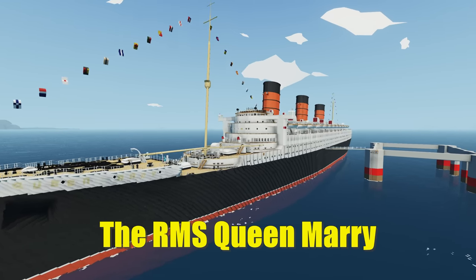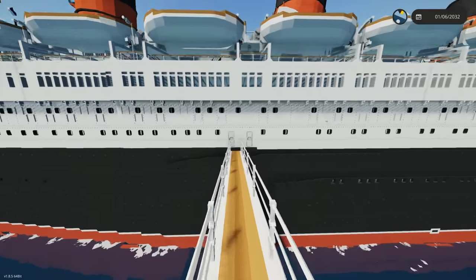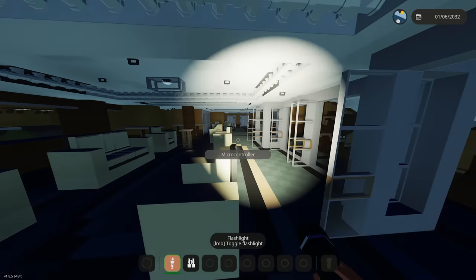Today we're gonna be sinking the RMS Queen Mary, and this is one of the largest ships in Stormworks. This is gonna be crazy. Let's go ahead and teleport to this boarding dock right here - it's not even lined up. We're in now, and this is the interior. Oh my god, this thing is so detailed.